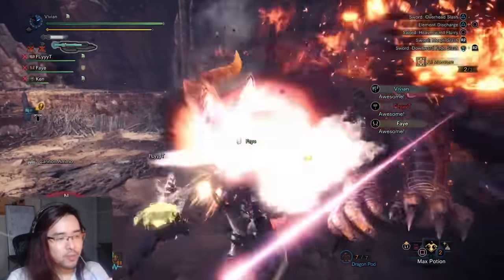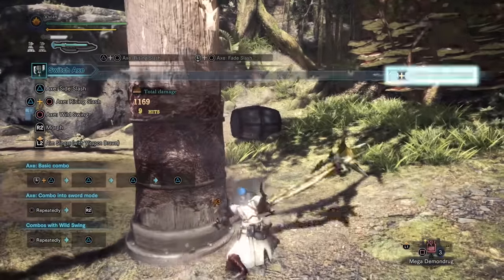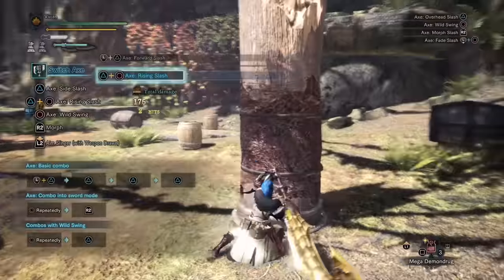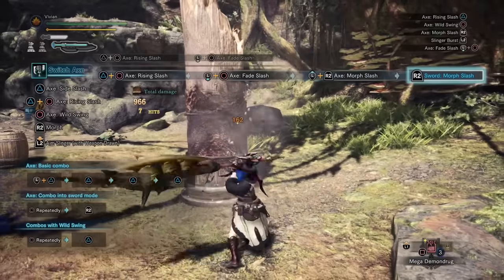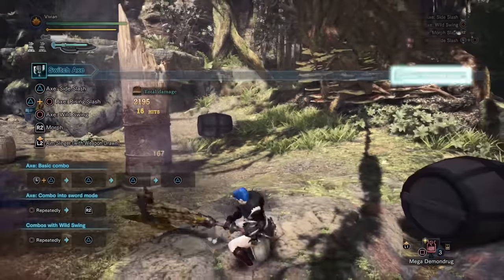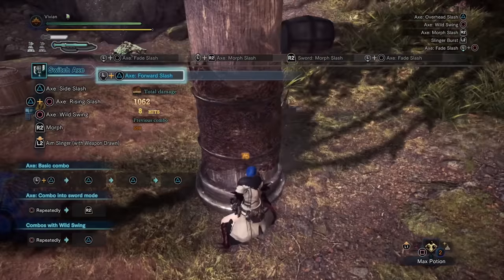They added 3 distinct changes to Axe Mode that make huge differences. First up, the new Fade Slash is fantastic. It has a motion value of 34 — very high — with very little wind-up time and a hitbox that reaches high and to the side, letting you play angles while repositioning you far back. This gives you amazing poke potential. Using Upswing into Fade Slash has a little under 3 seconds of animation time, but the first 2 seconds get all the damage out and the last second is spent repositioning you away. At 65 total motion value, this is pretty good for a poke combo.